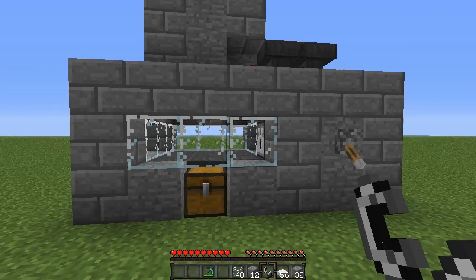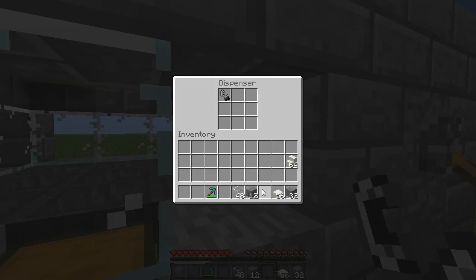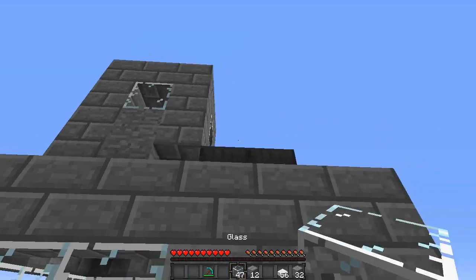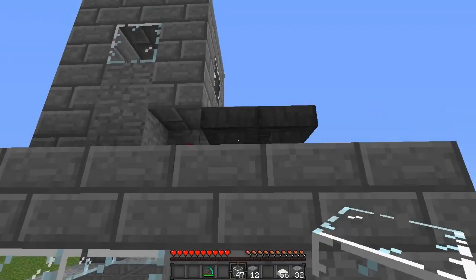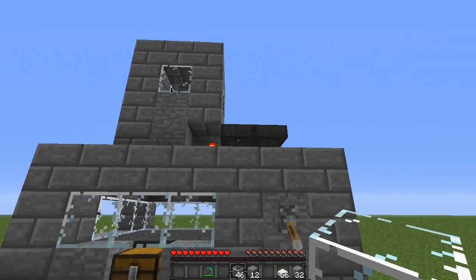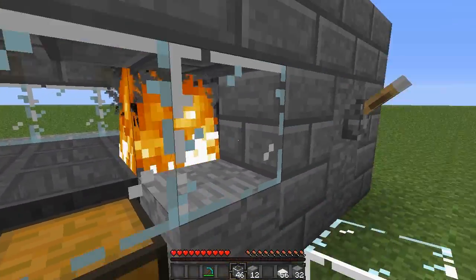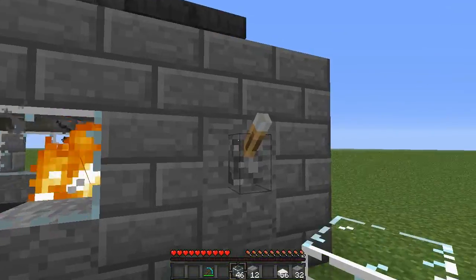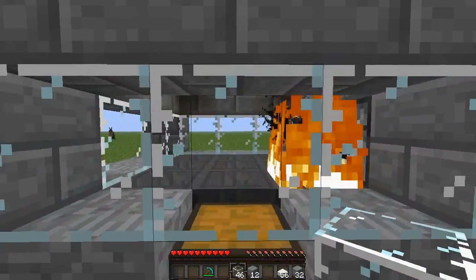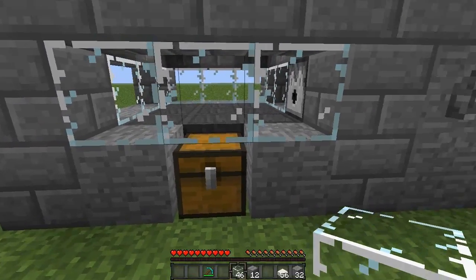A couple more things we've got to do. We've actually got to put the flint and steel inside that dispenser. Stick the flint and steel in there, and when it's turned on it will put a flame out. Then, in one of the hoppers up here, place a block or an item — I'll stick one bit of glass in here — and you can see it's going back and forth. Flick this lever and you'll notice that dispenser just flicked the fire. Just leave this constantly going, and after probably a couple of Minecraft days, flick it off and your chickens will burn and drop cooked chicken, which is really good.